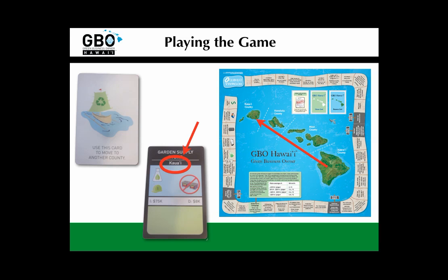Finally, you will have to move around the state of Hawaii's four main counties throughout the game to take advantage of the best investment opportunities. For instance, if your player piece is currently on the Big Island — Hawaii County — and you spot an investment you'd like to make in Kauai County, you can use one of your Outrigger cards at any time to move over. There are a few other opportunities to move as well, but the Outrigger cards are your main options.